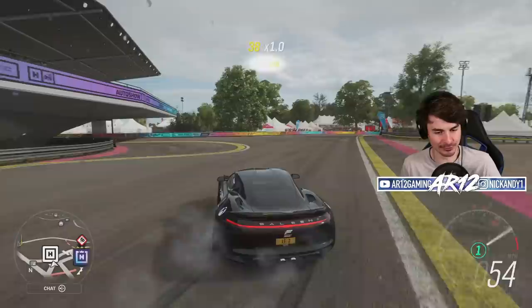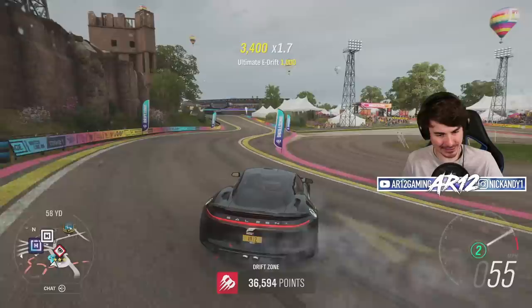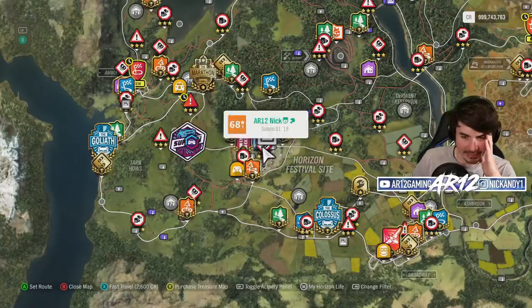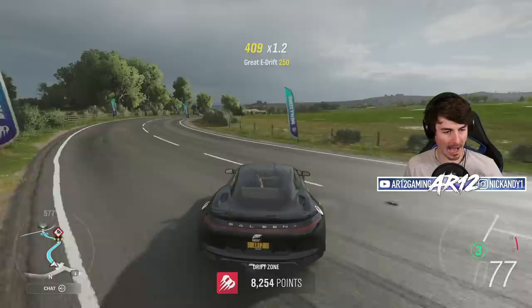Let's see if this thing has what it takes to do some drifty stuff. I love that light bar on the rear — it looks like a Porsche so much. And now with this tune, yeah, we can drift. I just got a new personal best on my first attempt! If I can take down my personal best there, let's come over here — this is one of the drift circuits I run when I want to see if my cars are actually good.